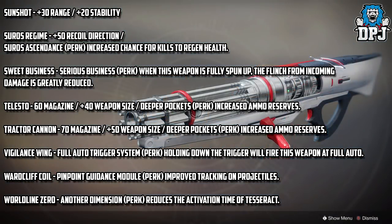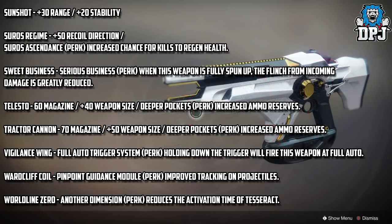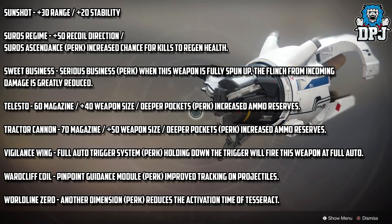Sweet Business gets the Serious Business perk — when the weapon is fully spun up, flinch from incoming damage is greatly reduced. The Telesto gets a plus 16 magazine stat and a plus 40 weapon size stat, part of the Deeper Pockets perk for increased ammo reserves. Tractor Cannon gets a plus 70 magazine and a plus 50 weapon size stat, also part of the Deeper Pockets perk.